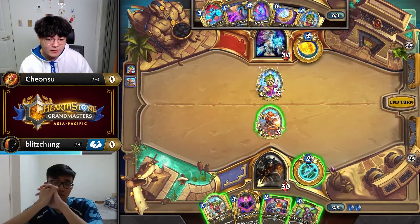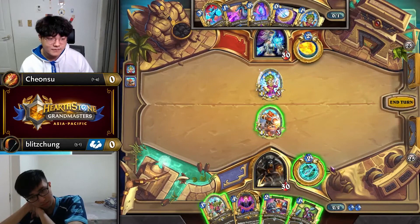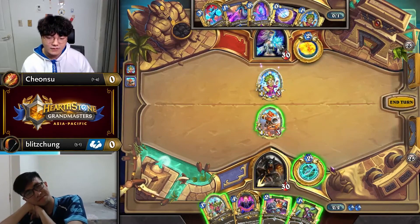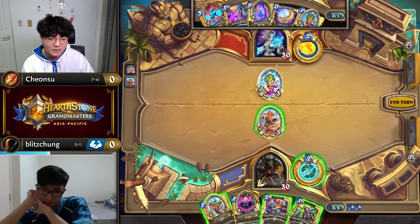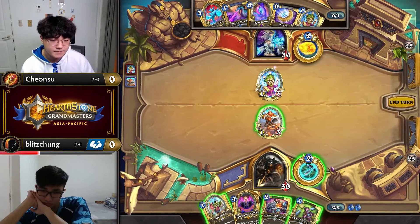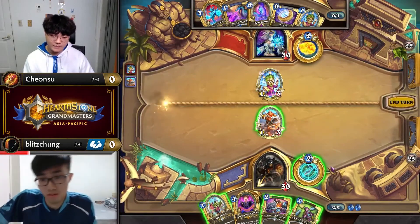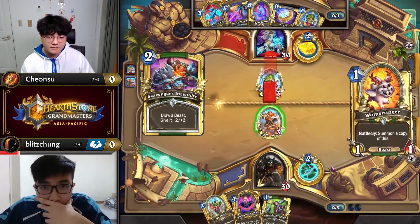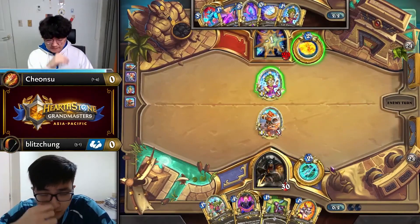Those early decisions are often close and crucial. Take Blitzchung's turn 2 vs Temple Mage. He can either play Adorable Infestation and Tour Guide to kill off Chonsu's lab partner, or go with Scavenger's Ingenuity. With the former line, he'd eliminate the chances of a good Cram Session or Arcane Breath for the Mage, but if the turn 3 Scavengers lands a 50-50 on Phase Stalker, he'd be unable to play it until turn 4. In the end, he goes with Scavengers on 2, because whether he gets Vulpertinger or Phase Stalker, his turn 3 is a huge power spike given that the Tour Guide is saved in hand.